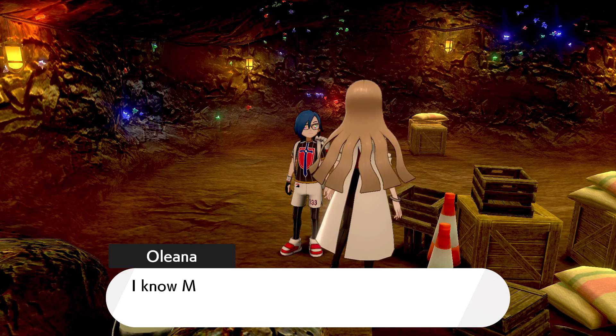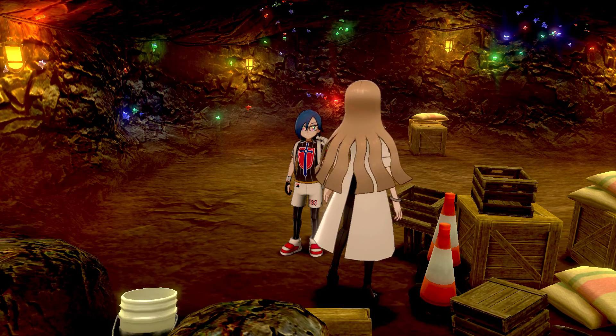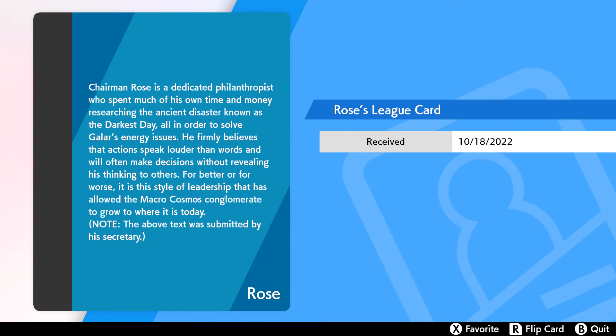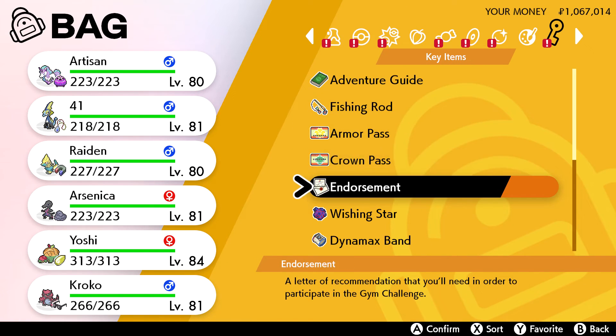Oleana says: 'Champion, thank you for stopping Eternatus. I know Mr. Rose feels the same way — he was just so worried about the future.' Reading the card: 'Chairman Rose is a dedicated philanthropist who spends much of his own time and money researching the ancient disaster known as the Darkest Day, all in order to solve Galar's energy issues. He firmly believes that actions speak louder than words and will often make decisions without revealing his thinking to others — for better or for worse. It is his style of leadership that has allowed the Macro Cosmos conglomerate to grow to where it is today.' Note: the text above was submitted by his secretary.